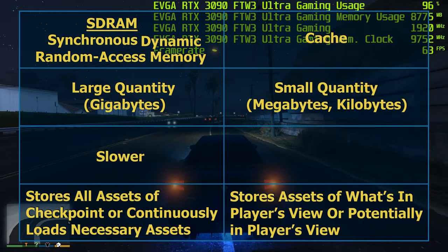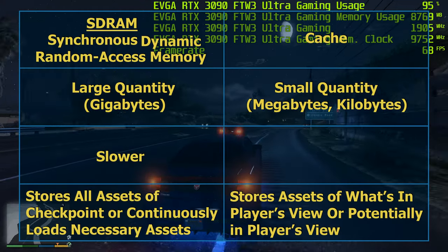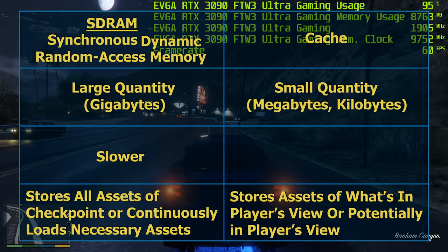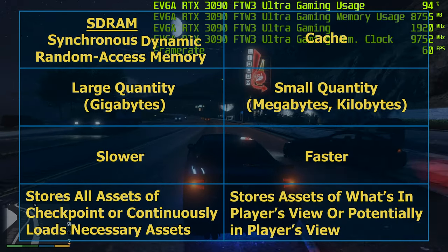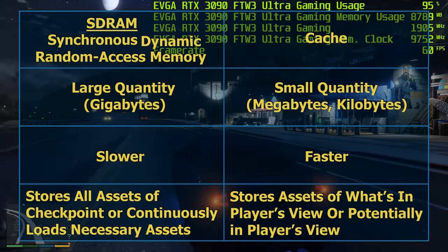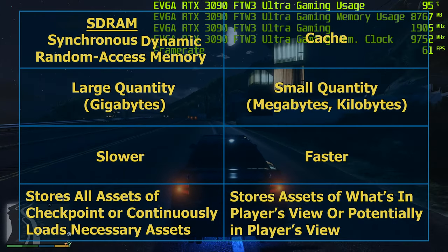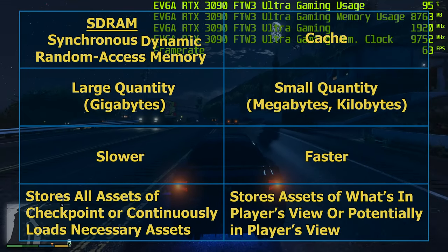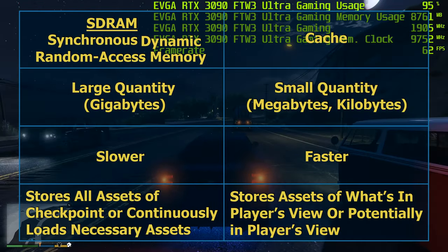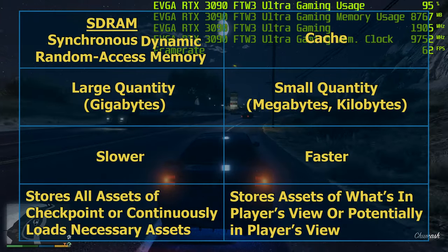However, since the visual assets in cache have to be rendered repeatedly, caches are much faster than SDRAM, processing data millions to billions of times per second. Furthermore, there are various levels of cache. Lower levels of cache mean closer proximity to a GPU's processors and higher immediacy of being needed. The lower the level of cache, the more divided it is among the GPU's processing components, meaning each subset is accessible by a smaller number of processing components.